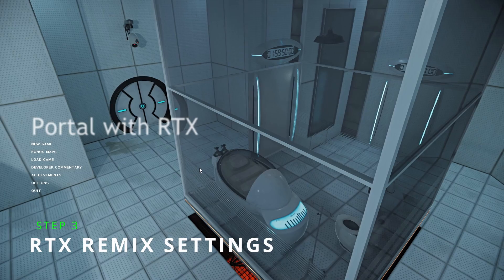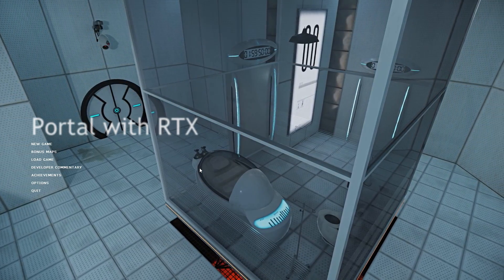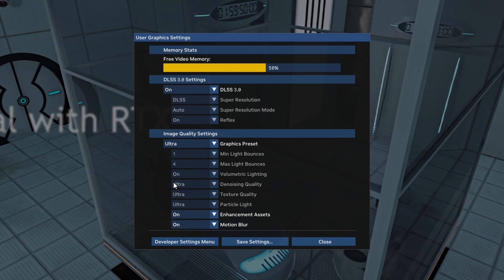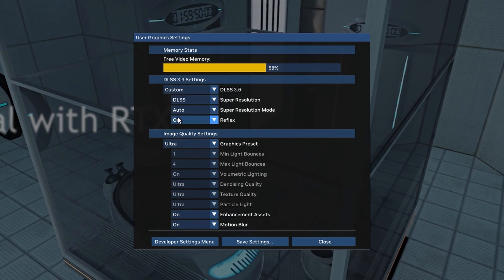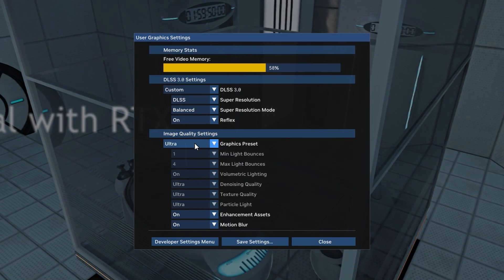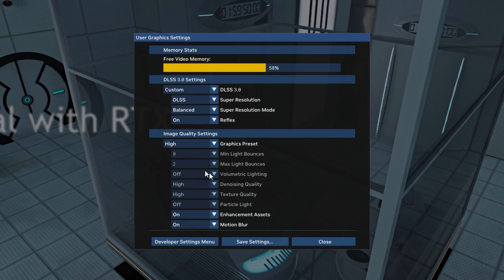Now we can open Portal with RTX. Once you are in the game, press Alt and X to open up the RTX Remix settings. Here we can change all the graphical settings that RTX Remix is applying to Portal. Under DLSS 3.0 settings, change DLSS 3.0 from On to Custom. We can then change Super Resolution Mode from Auto to Balanced. Under Image Quality Settings, change the Graphics Preset to High. This will all help provide a boost to our FPS.